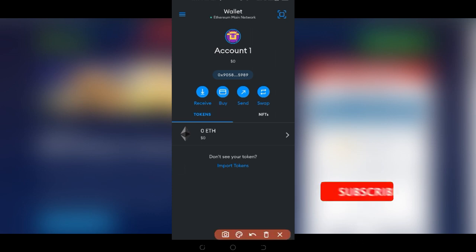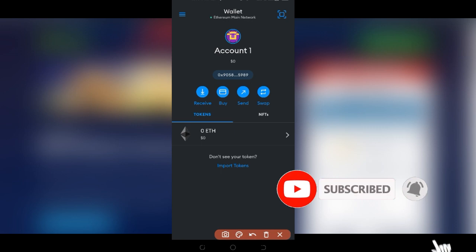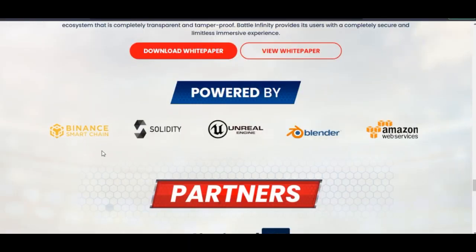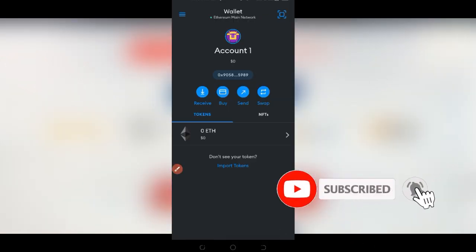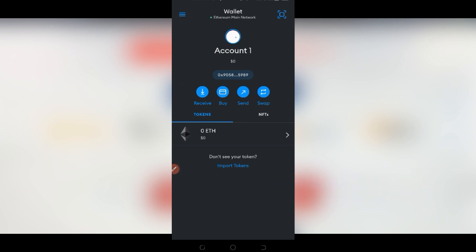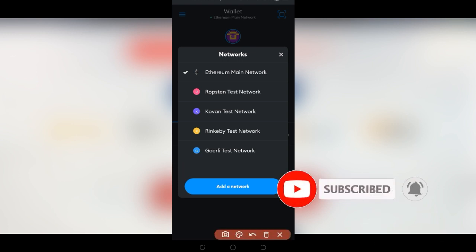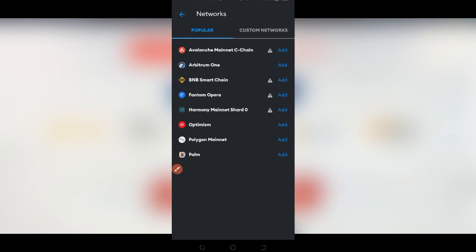Now that we've successfully set up MetaMask, you can see that it is on the Ethereum Mainnet network by default. On Battle Infinity, it is on the Binance Smart Chain network, so we need to add the Binance Smart Chain network to MetaMask. Click on Wallet — this pops up showing only the Ethereum Mainnet network right now. We need to go ahead and click on Add Network, which brings us to the network options where we have the Binance matching network listed.